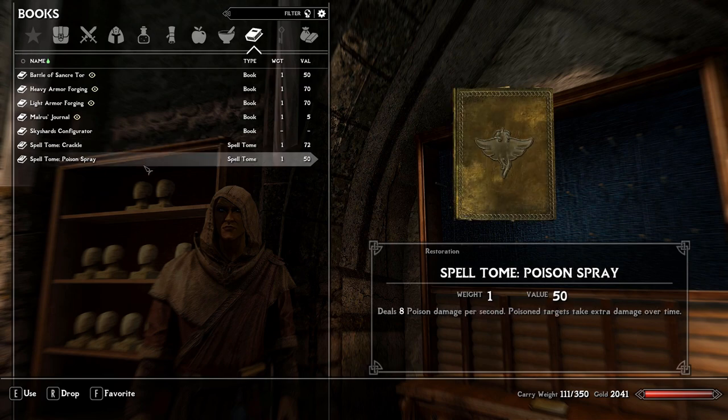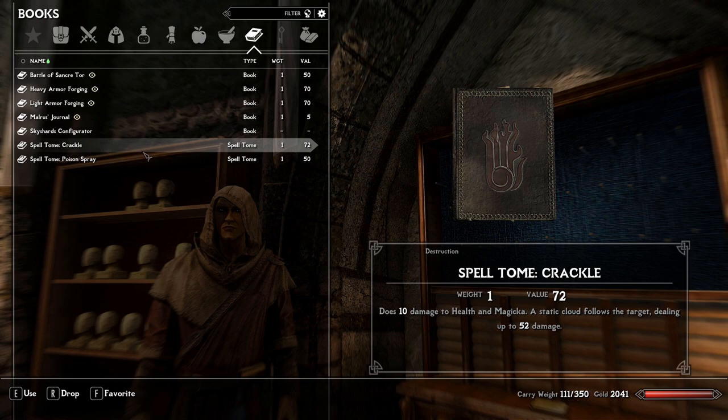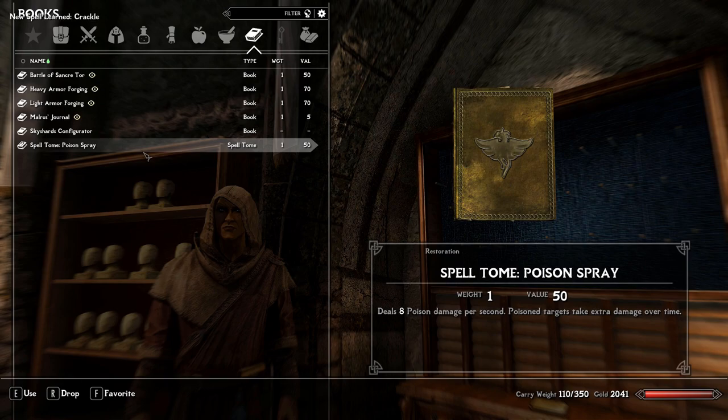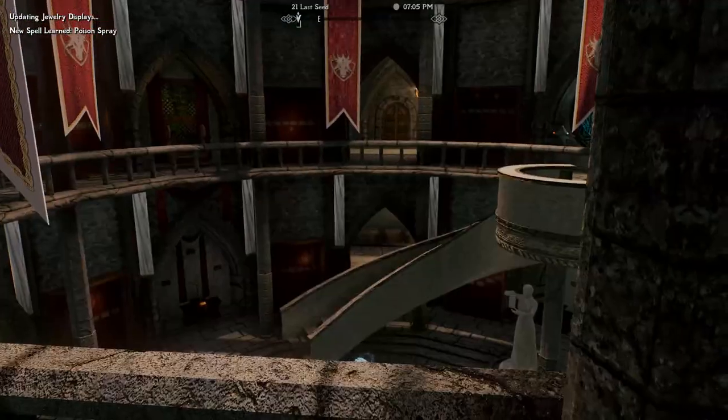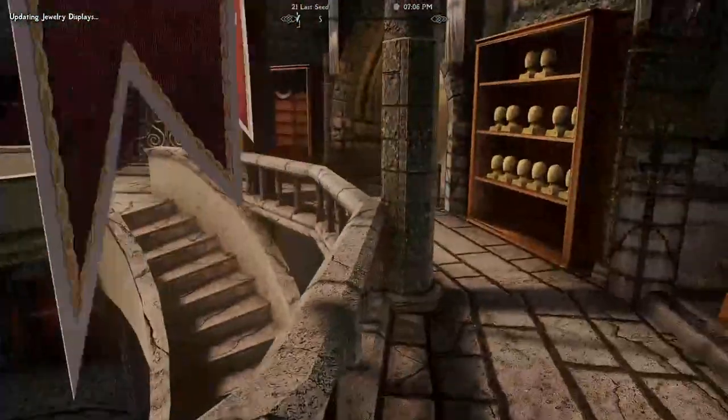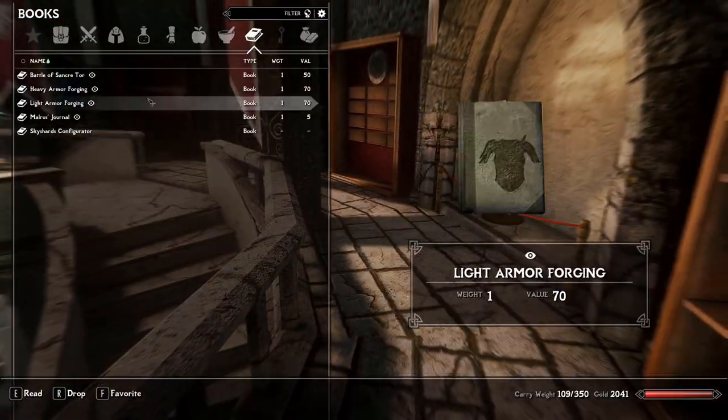While playing up to where I had gotten, I came across Crackle — 10 damage to Magicka and health — Static Cloud, which follows a target dealing up to 52 damage, as well as Poison Spray, which is basically like Flames, Sparks, and Frostbite but the poison version.